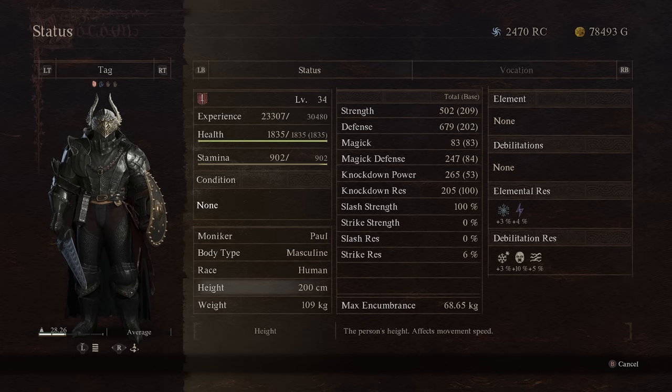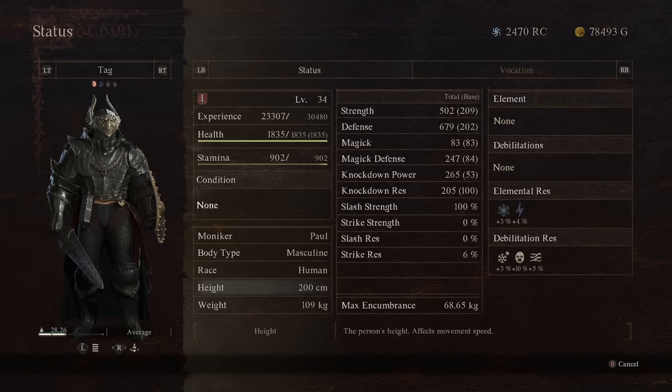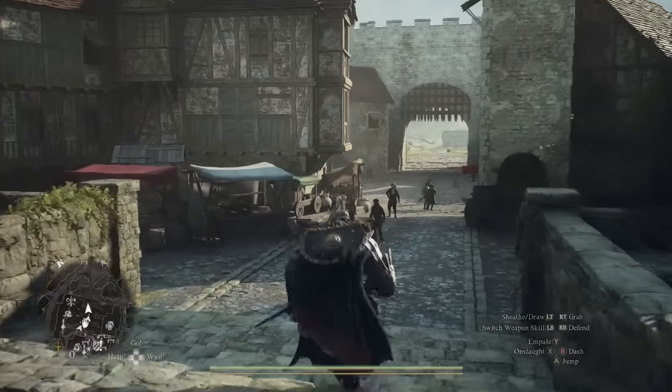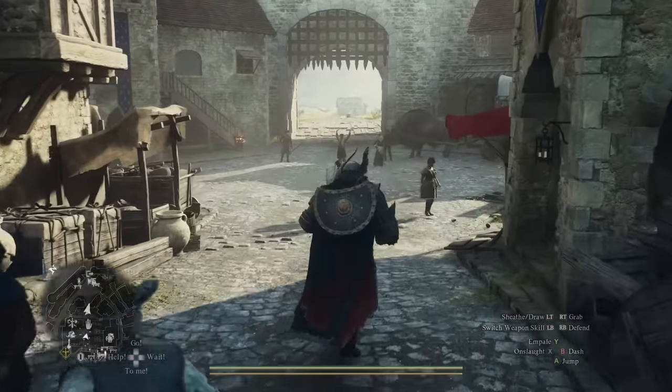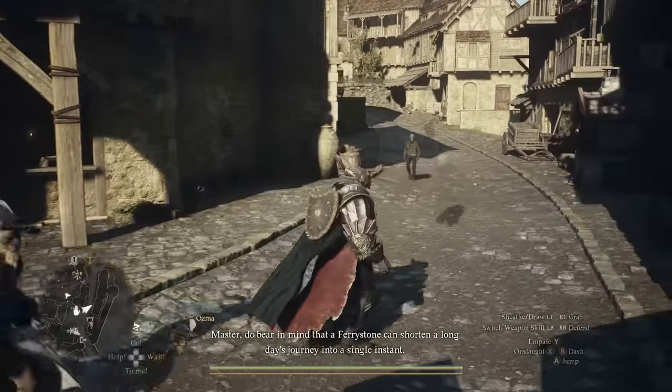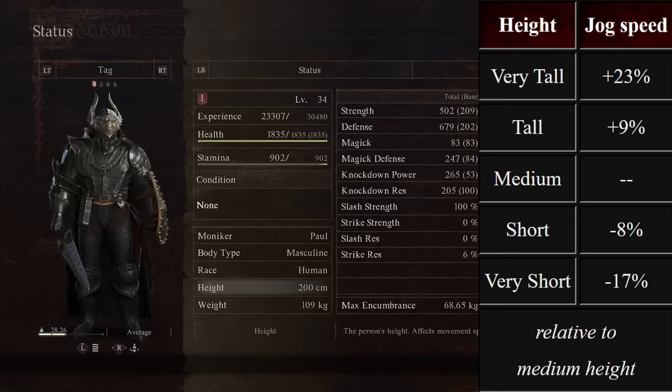During character creation, the game doesn't tell you that the height and weight of your character is actually pretty important. Your height is going to dictate your character's movement speed — specifically its jog speed, not the sprint speed — which means the speed at which your character moves without consuming any stamina. All characters sprint the same speed, but in the open world this jog speed can vary pretty significantly. These stats are relative to medium height: a tall character has +9% jog speed, a very tall character +23%, a short character -8%, and a very short character -17%.